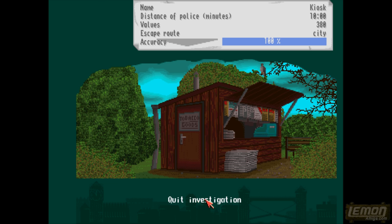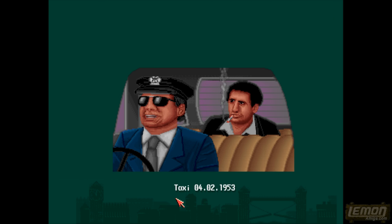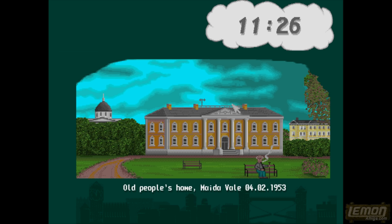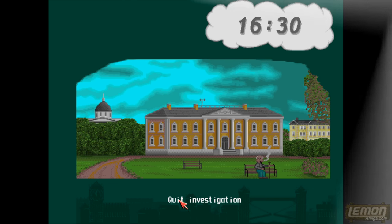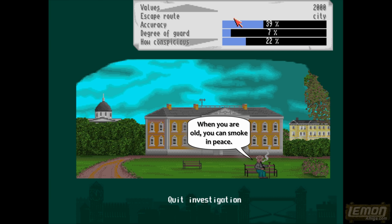100% accuracy — that's absolutely terrific! That gets us tooled up with the visual notes we'll need for the raid. You can see Aunt Emma's shop and the old people's home as other targets we can investigate. We can investigate these in any particular order and gather intel on all the different locations we can raid in the game. I'm skipping some footage — accuracy was only at 39% on some of them.